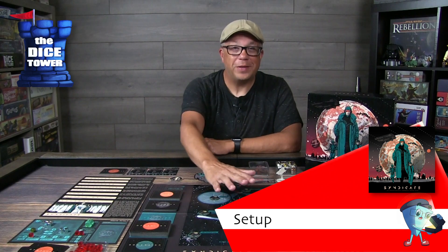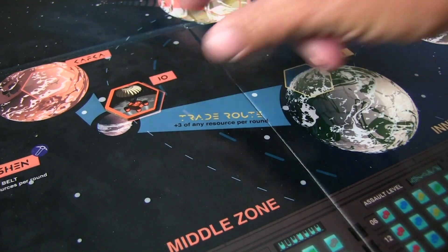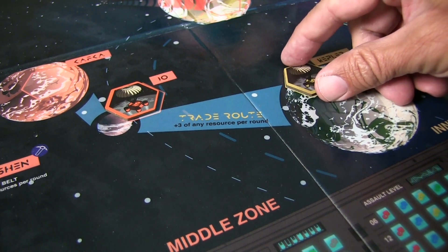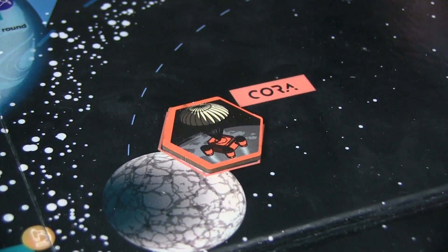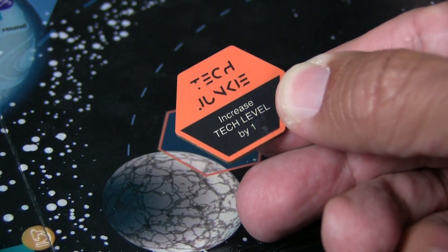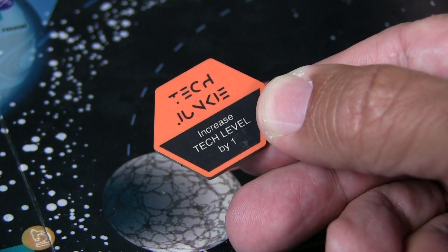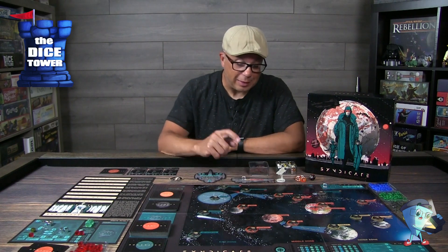For setup, the bonus tiles are placed out into the solar system on the main board. They're color-coded and there are more than what you'll place, so the bonuses will be different every game. They range from a tech level upgrade to potentially giving you the chance to reroll dice. These are what you acquire when you build bases. You have the Exo, the Middle, and the Inner zones, all color-coded, and you mix them up and put them out on the board.